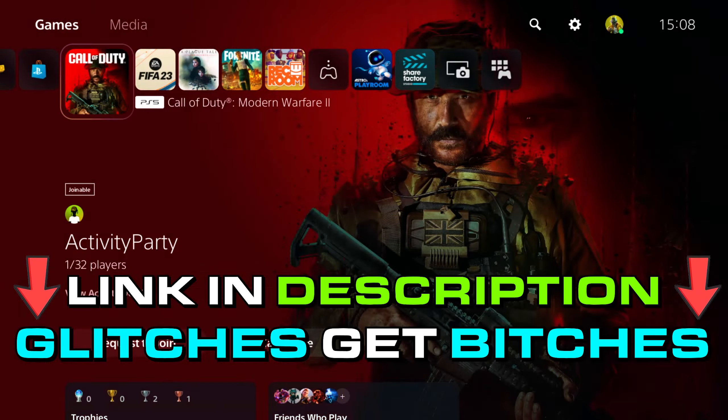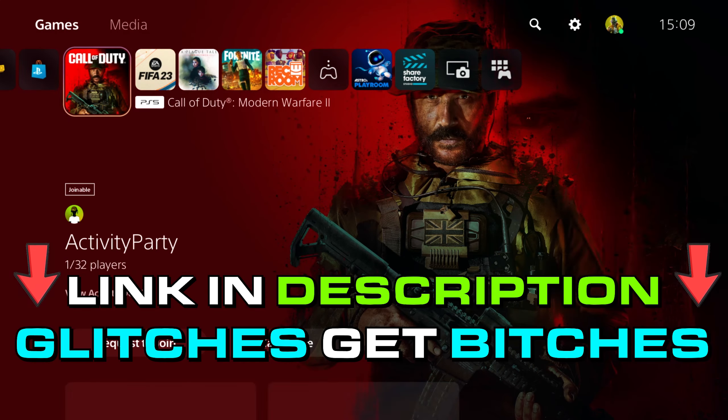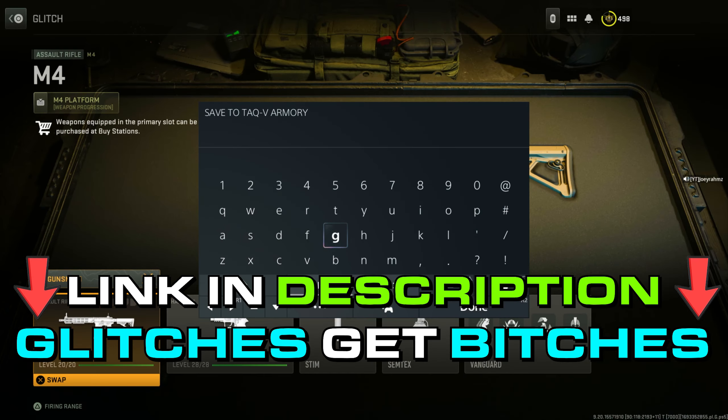I found a glitch and it's given me superpowers. I'm sneaking up on enemies — they don't know I'm there. I never play like this.